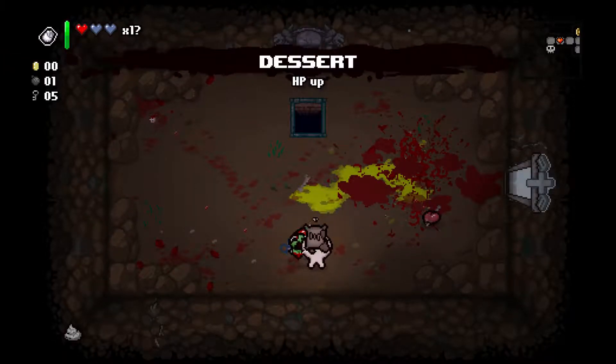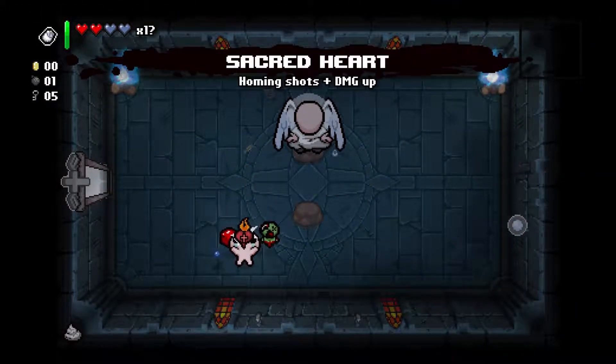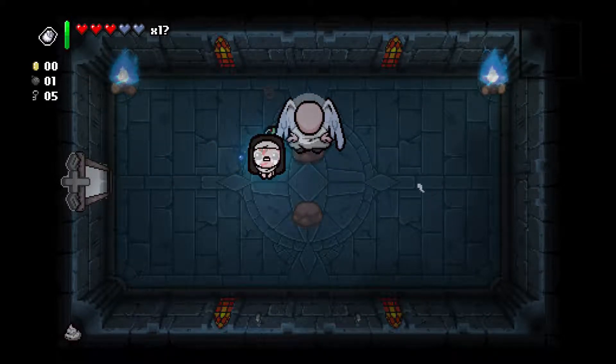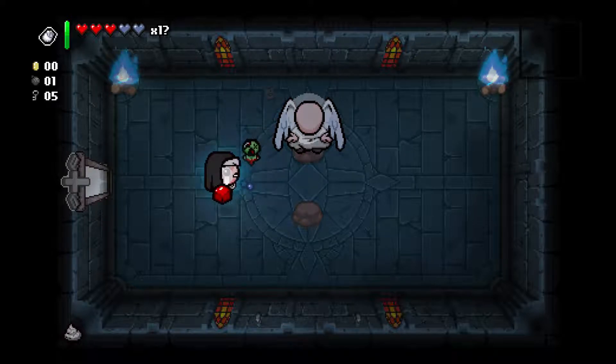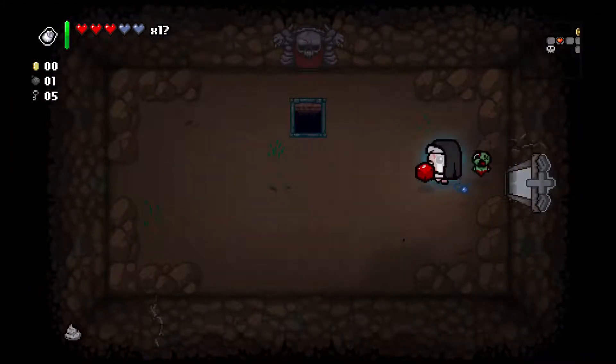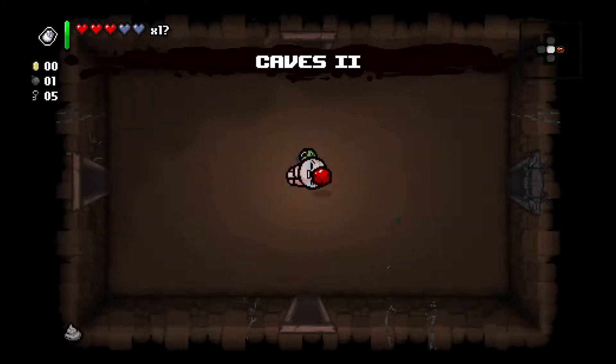We got an angel room, actually. Sacred Heart! Ho ho ho ho ho! Alright, then. Do we want to blow up this angel statue? I don't think we have the chance of getting down there yet, so I'm not gonna force that until we're sure that we have all that unlocked.